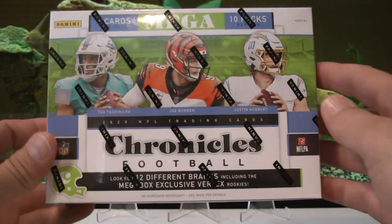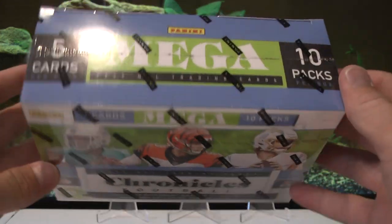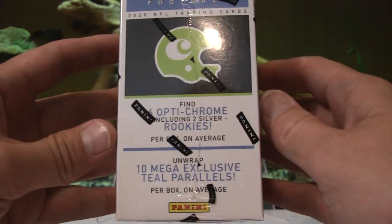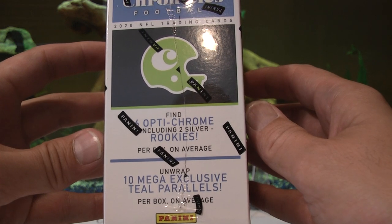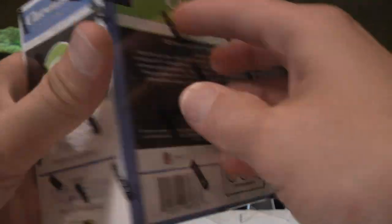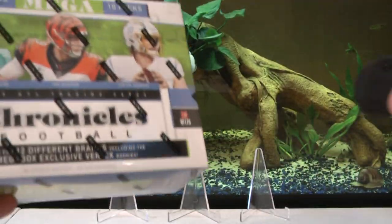2020 Chronicles Mega Box. 5 cards per pack, 10 packs per box, 50 cards. Looking for 12 different brands including the Mega Box Exclusive Vertex Rookies. 10 Mega Exclusive Teal Parallels per box on average. And 6 Optichrome including 2 Silver Rookies per box on average. Not guaranteed any hits. There's your odds. Let's get to ripping.